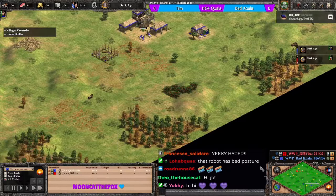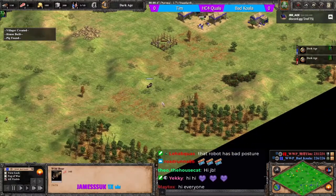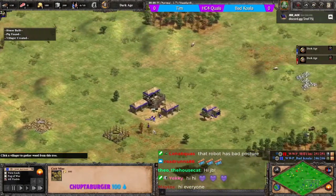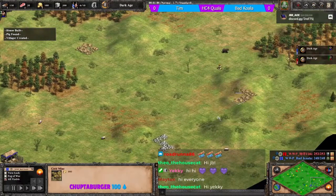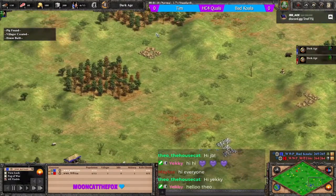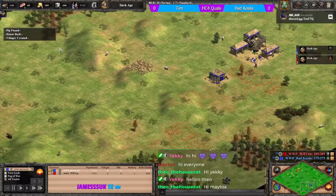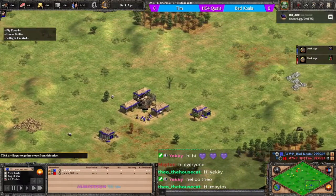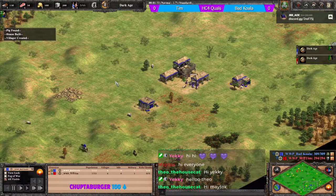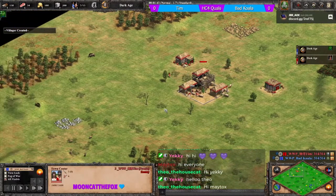Bad koala has some nice back wood lines and safe berries, a very good position. His boars are towards the back of his base, making laming harder. His second and third gold are quite far from his TC, so he may need walls or military presence to expand later. As Celts, I'd expect a drush or man-at-arms opening from him.